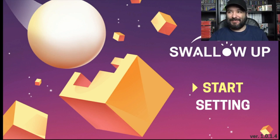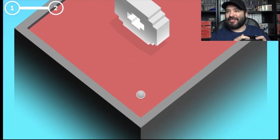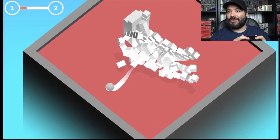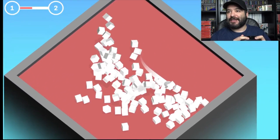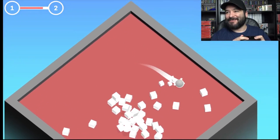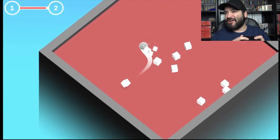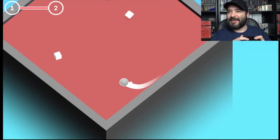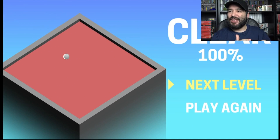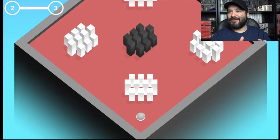Now we have Swallow Up. So this is an interesting kind of puzzle game. You control this ball, and the idea is to knock everything down and swallow it all up. It's a very simple premise — I'd say a little arcade-like. Obviously you're going to find more obstacles later on, like you're not allowed to touch these black cubes. Game over if you do.